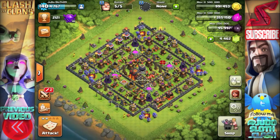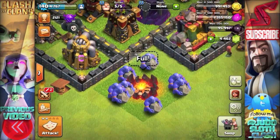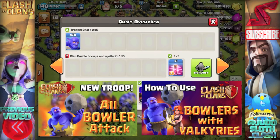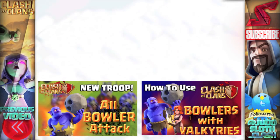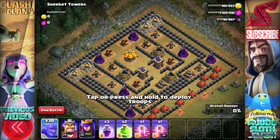What is going on guys, Judo Sloth here and we are back with more gameplay from the new troop in Clash of Clans: the bowler. We did celebrate the release of this new dark troop with some mass bowler attacks — there's an annotation on the screen for that — and there's also one for how I've been using him with valkyries, but let's get into some more gameplay testing him out just for a bit of fun on Sherbet Towers.